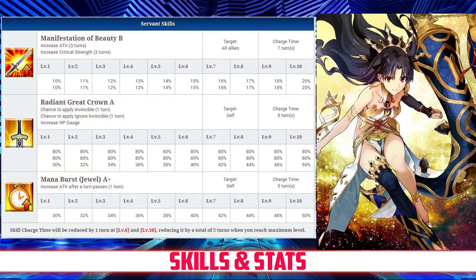Her last skill is Mana Burst Jewel rank A+. It increases her attack after 1 turn has passed for 1 turn between 30 and 50%, depending on level.